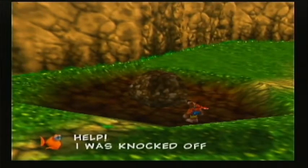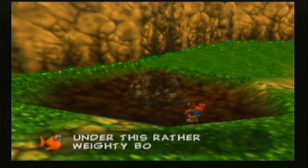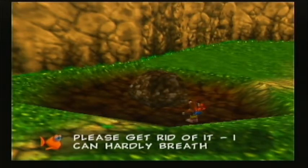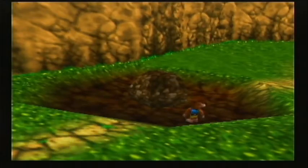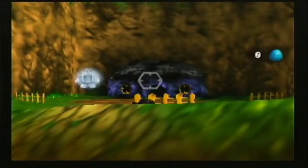"Help! I was knocked off the barbecue and ended up near this rather heavy boulder. Please get rid of it, I can hardly breathe anymore!" All right, so Bottles' spirit is in front of Banjo's house.